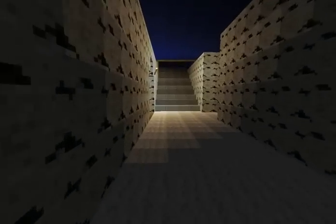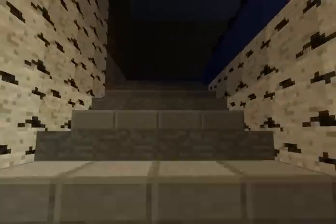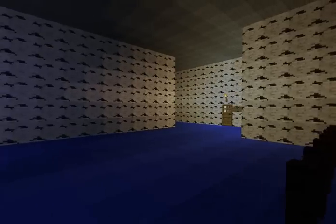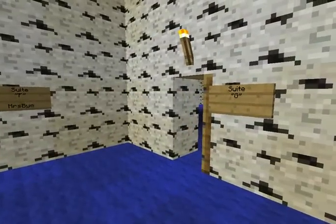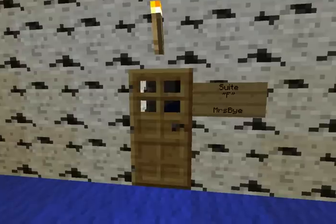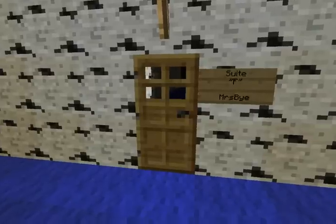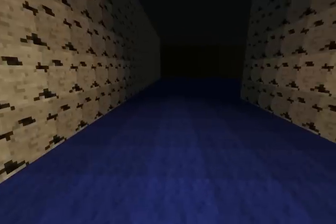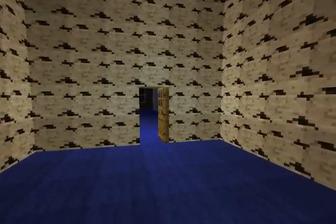We decided to make the mansion just to have a nice big place to call the Mafia's home. Now, up top there are seven heads of the family, so there are seven rooms up here, one for each. They're all different shapes and different sizes. The only thing that's the same is the walls, the floor, and the height to the ceiling. Each one is a different shape, so it's customizable for the people that want it. They're all fairly large rooms, so we can build whatever we want in them.